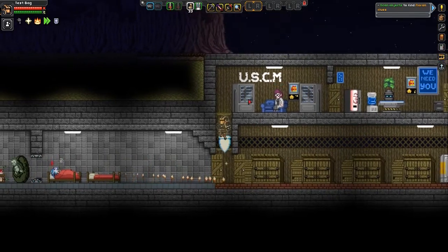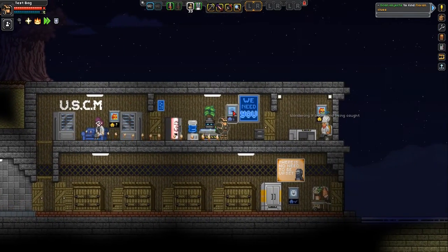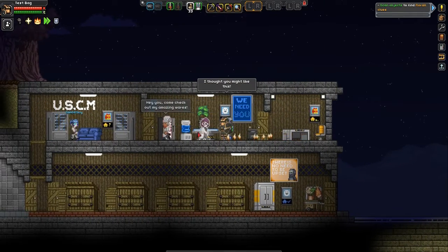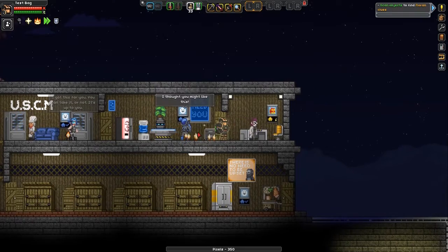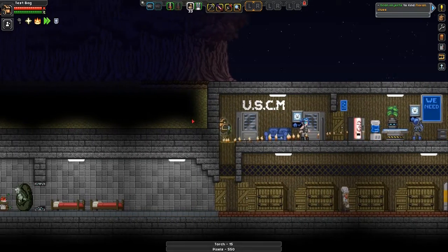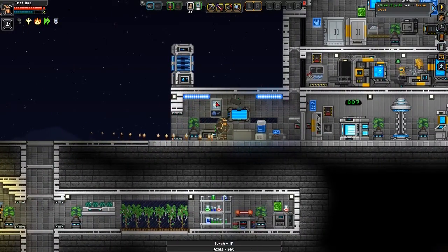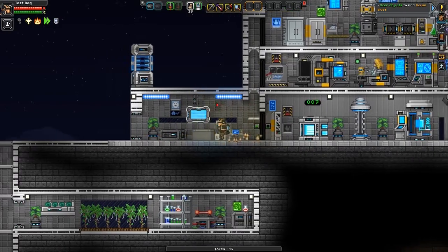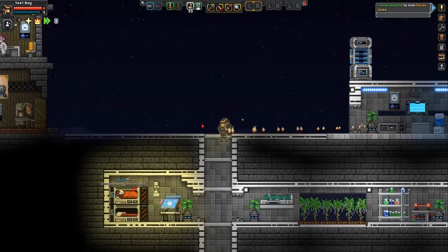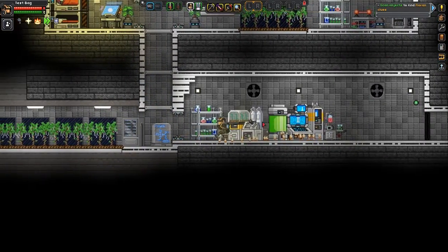I've got some beds here. I'm actually just going to collect rent from these guys and see what I get. 350 pixels, 550 total, and then some torches. Not too bad, not too good either. I put one here — was there another one? Yes, there's this person here, and I put one down here. I guess I took that one out.